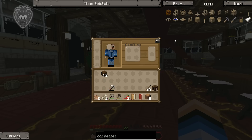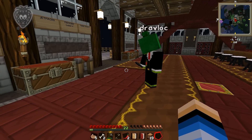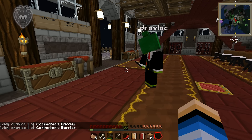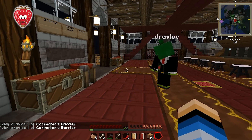Are those catch-all blocks you can use for magic and stuff? No. I want fence, ladder, carpenter's barrier. It gave me one barrier. How do I just see the recipe? Are you in cheat mode? Giving Dravlock one of carpenters.